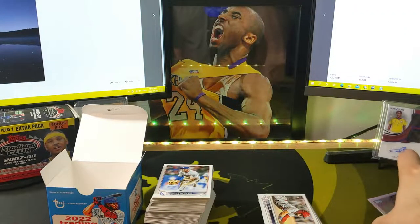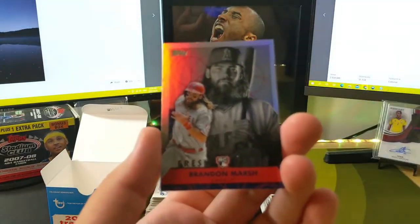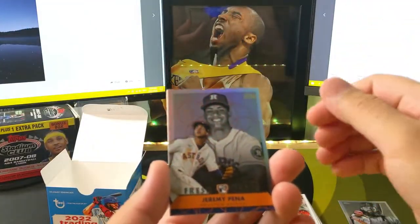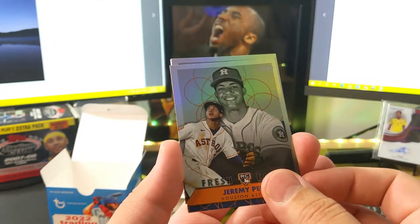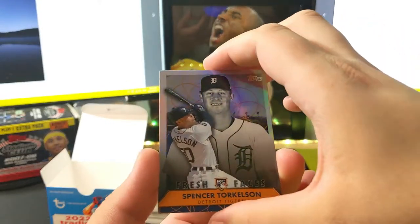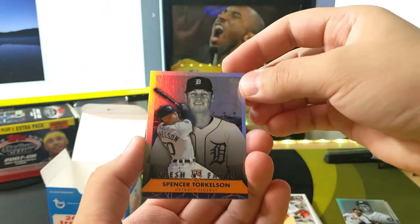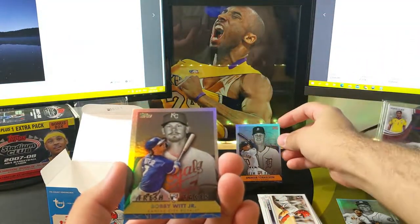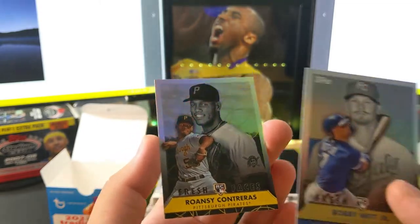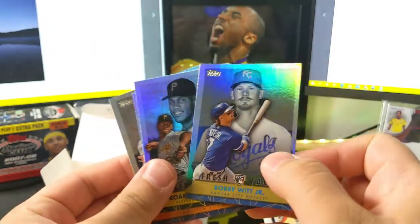Now we're going to take a look at the inserts. So we got Brennan Marsh as the first one — here's the back of it. Jeremy Pena. Torkelson — very nice, I was hoping to at least pull Torkelson out of this. Bobby Witt Jr. And the last one is going to be Contreras. So those are the five exclusive inserts for my box.